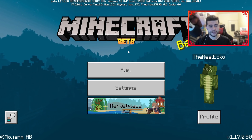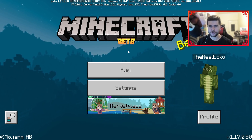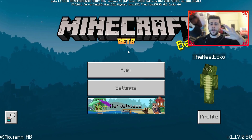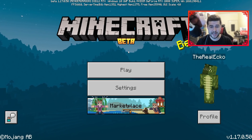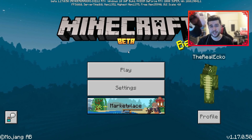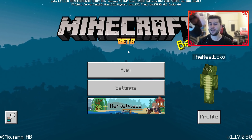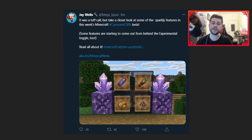Expect version 1.16.230 to release over the next one to two weeks. This beta also introduces some amazing features like amethysts, amethyst geodes, naturally generating lush biomes, and so much more. The official change log is down below in the description and at the top of the YouTube comments. Here is the official confirmation from J. Wells, aka Mega Spud, community manager — some features are starting to come out from behind the experimental toggle.